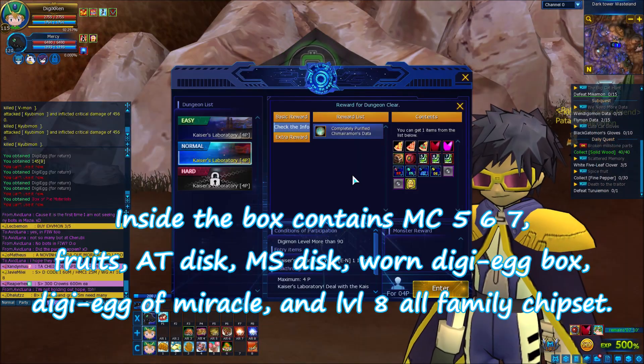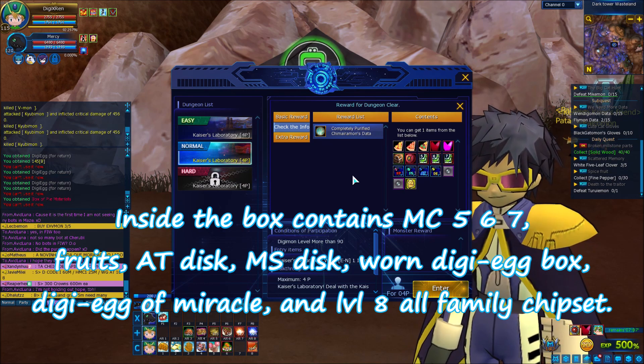Inside the box contains monster card 567, fruits, attack attribute disc, movement speed attribute disc, warn digi-egg box, digi-egg of miracle, and level 8 all family chipset.